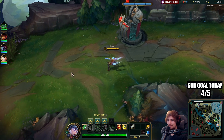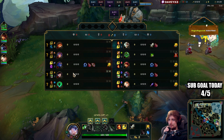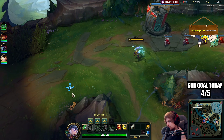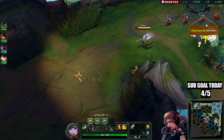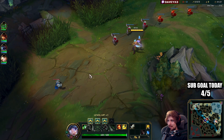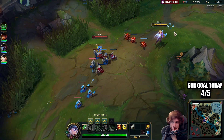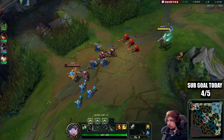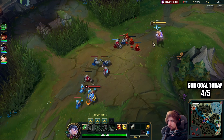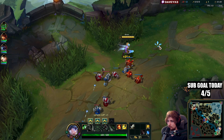We're playing Riven in top lane into a ranged matchup against Gnar. It's kind of a counter matchup because it's ranged, but it's very winnable. This game I want to show you guys the best lethality build right now because there's been some changes. The Umbral Glaive is nerfed and Eclipse has been changed, so I want to showcase what the best lethality build is.